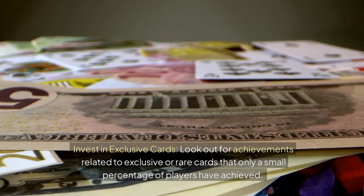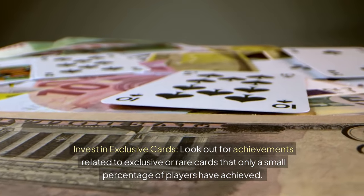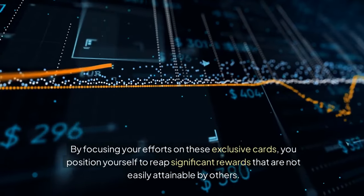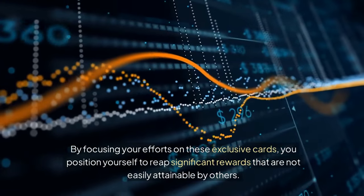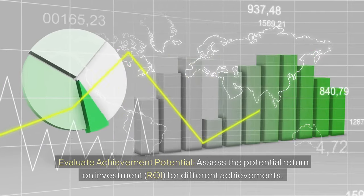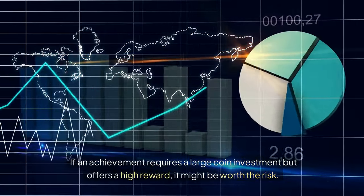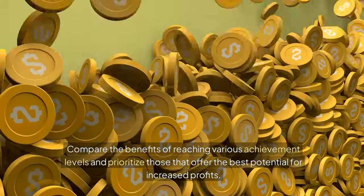Invest in exclusive cards — look out for achievements related to exclusive or rare cards that only a small percentage of players have achieved. These cards can offer substantial returns due to their rarity and the high impact they can have on your overall performance. By focusing your efforts on these exclusive cards, you position yourself to reap significant rewards that are not easily attainable by others. Evaluate achievement potential: assess the potential return on investment (ROI) for different achievements. If an achievement requires a large coin investment but offers a high reward, it might be worth the risk. Compare the benefits of reaching various achievement levels and prioritize those that offer the best potential for increased profits.